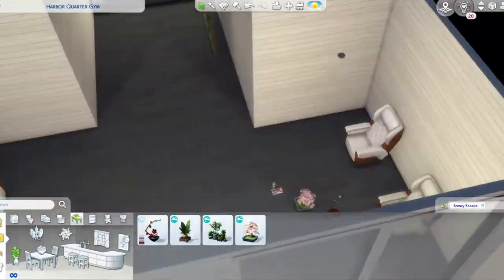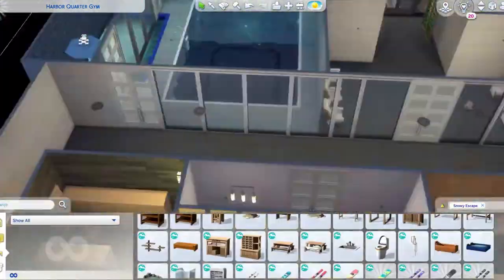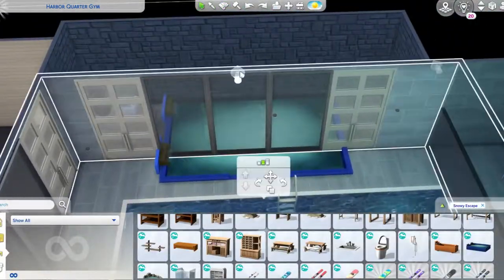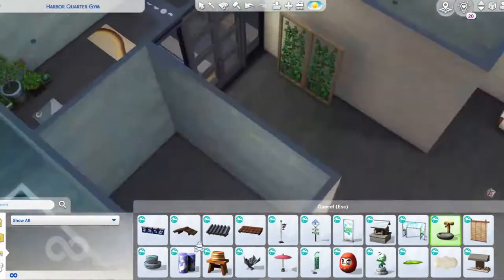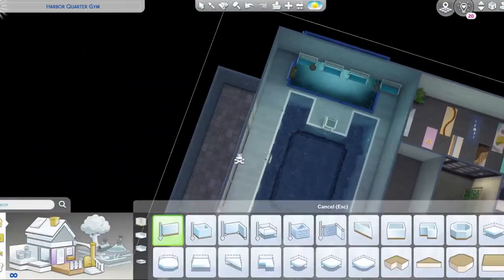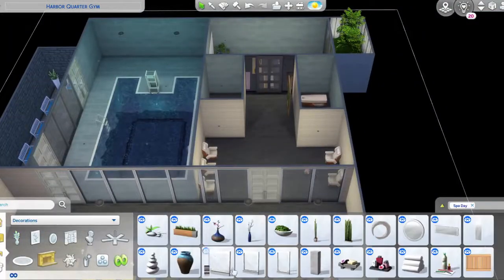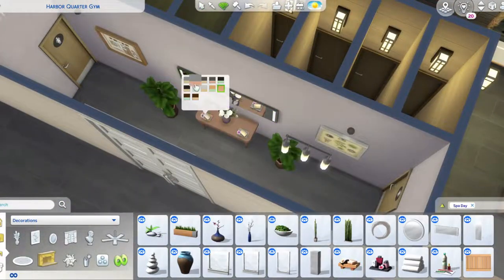As you can see upstairs in the build, I added a little food court-type area. I was using those cafeteria items from the Sims University pack. I'm not sure if it actually works — if they'll come to serve you food — but you'll find out. In gyms sometimes they'll have a little place where you can get a green juice or something, so that was the inspiration. I used that room for that, because they had a kitchen area type thing anyway.